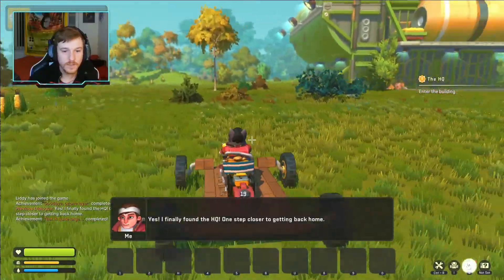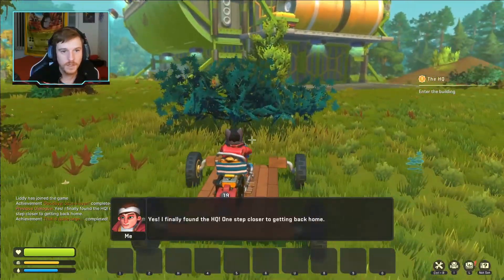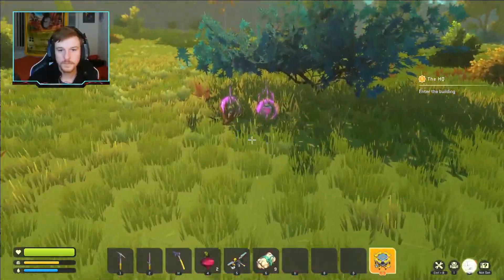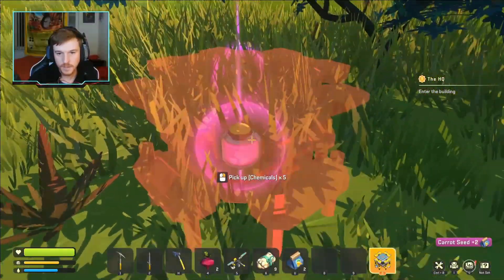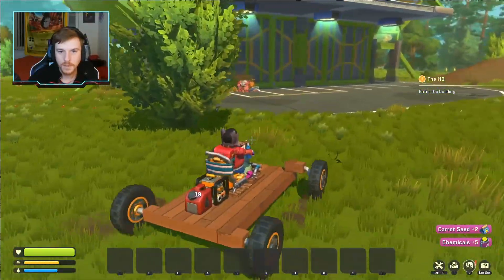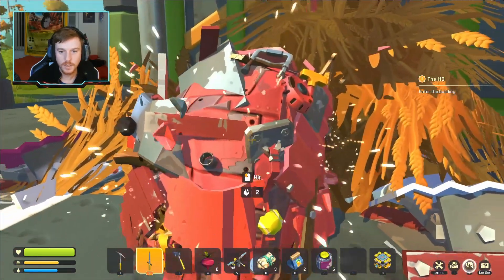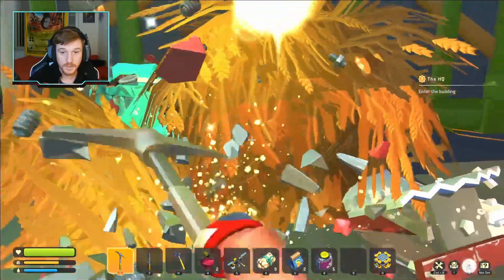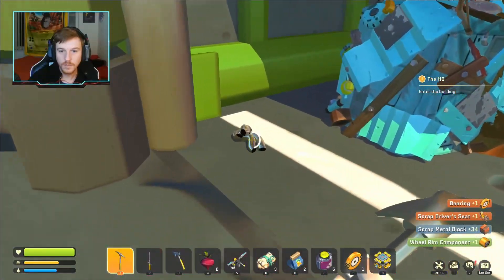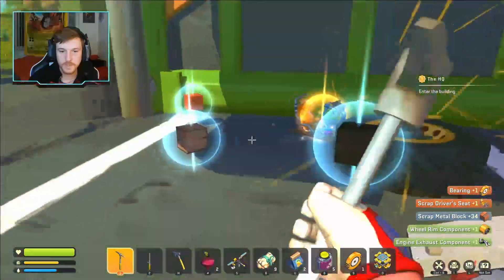Oh there's some lag. Wait — did they redo the look of the warehouses? Oh my god, they thought of everything. Yes, I found it — this is the HQ! One step closer to getting back home. Oh, would you look at that — what did I break? I broke something. Alright, I'll take the carrot seeds and the chemicals. Some things on the ground break when you hit them with the pickaxe. I kind of wish I'd just run here since I needed some of these materials to build my car.